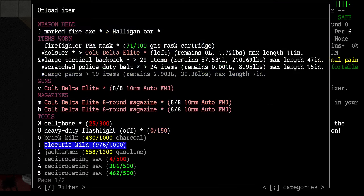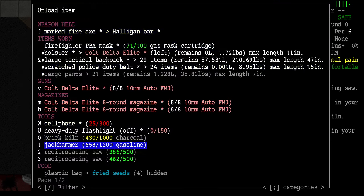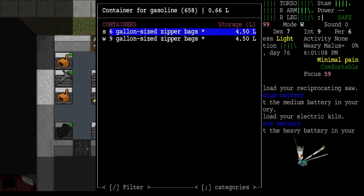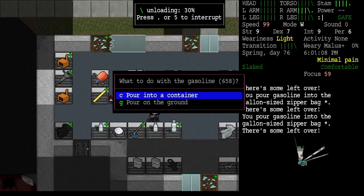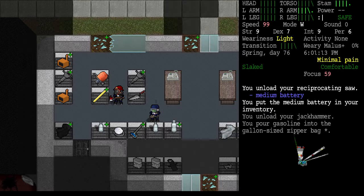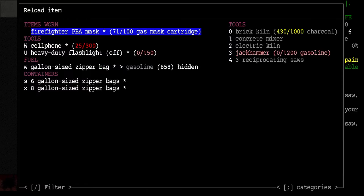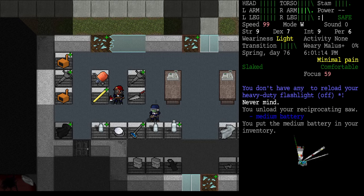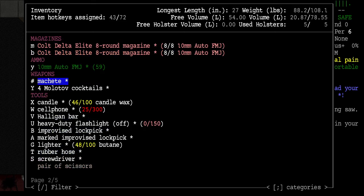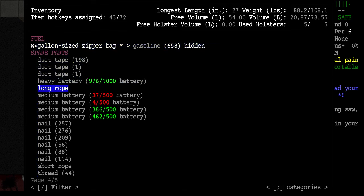Concrete mixer, kiln — these have gasoline in them so I can unload the jackhammer of gasoline and pour it into a container. I'll pick my zipper bags. No, I didn't get any batteries compatible with my flashlight. Now everything's all split up. I've got medium batteries and heavy batteries — none of those are compatible with my flashlight.